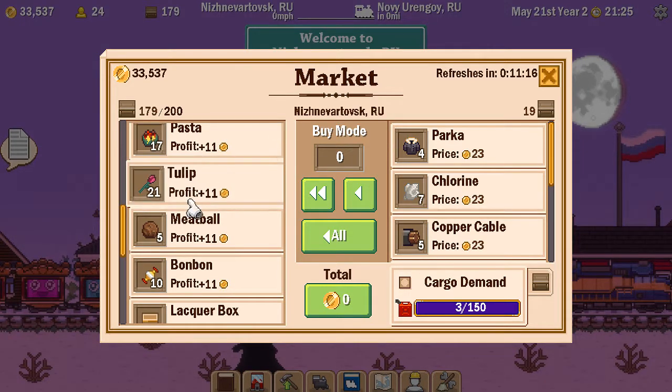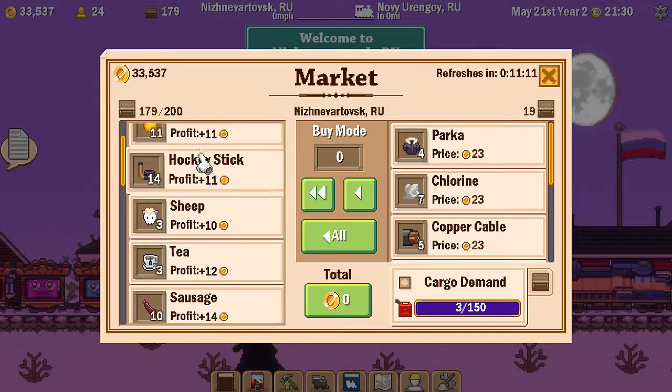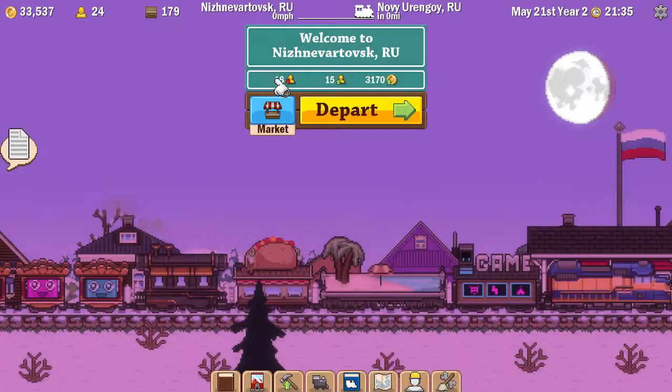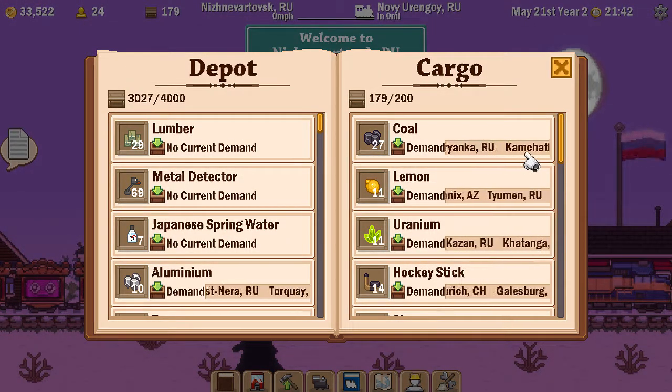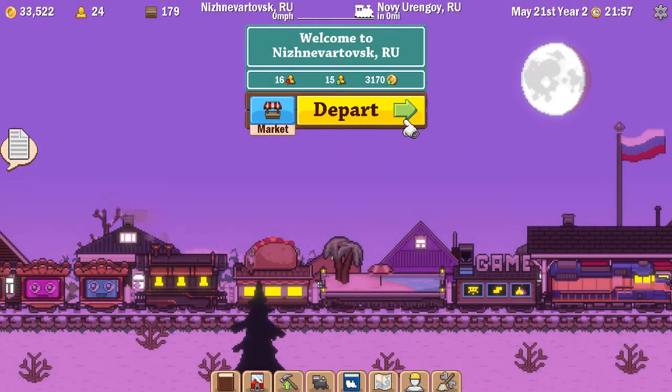I know I need pasta, tulips, meatballs, bonbons, utility knives, casino chips, sausage, tea, sheep, hockey sticks, lemon — not necessarily the coal — for various things in Europe. There are a couple of places in Russia that want coal, so if they have an actual cargo demand for it I will keep it until I get there.